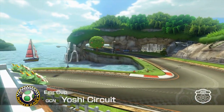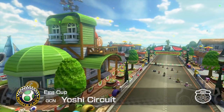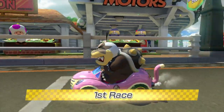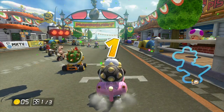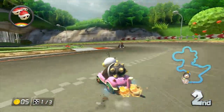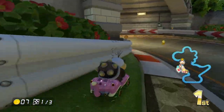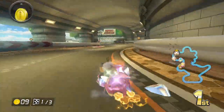Alright, first track — GCN Yoshi Circuit. Let's hope this goes really well. With this Cat Cruiser, I don't think we picked this one yet, so yeah. Let's go! Alright, Dry Bowser is my opponent. Oh my god, Morton is a heavyweight.